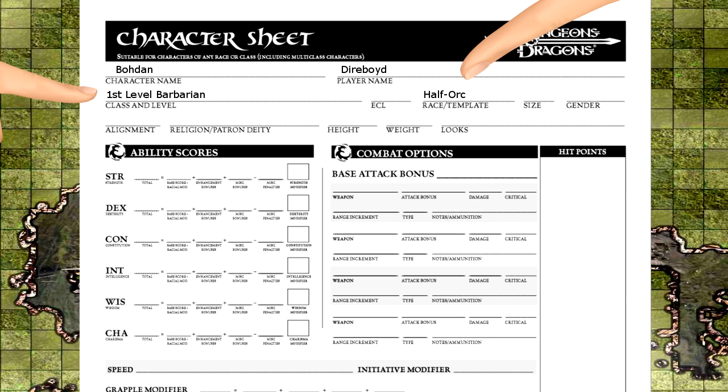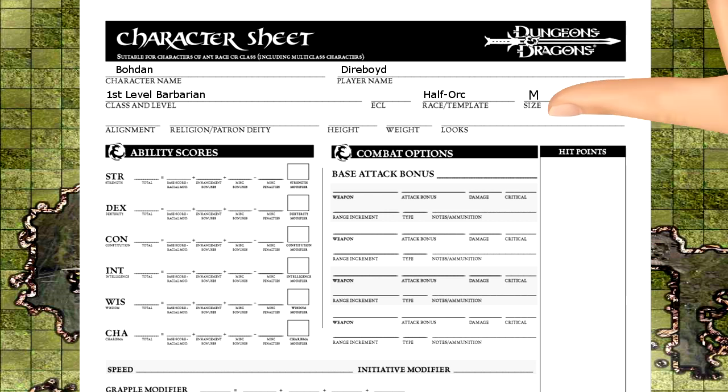Don't worry about ECL — it stands for effective character level and it's used when playing as weird races. Now for size, all the races are medium except for halflings. This is mainly referenced when fighting different sized monsters that are too small to hit or really big and easy to hit.